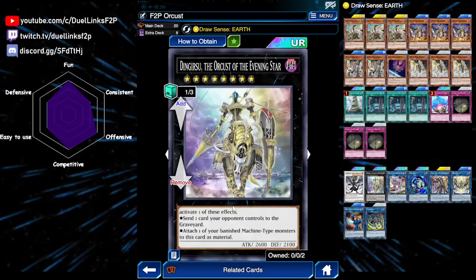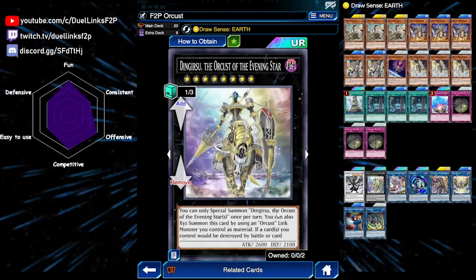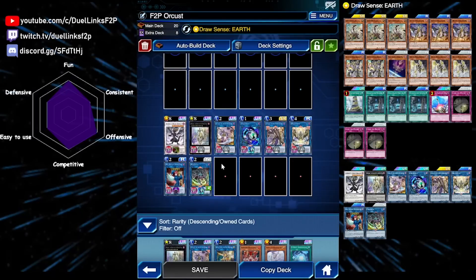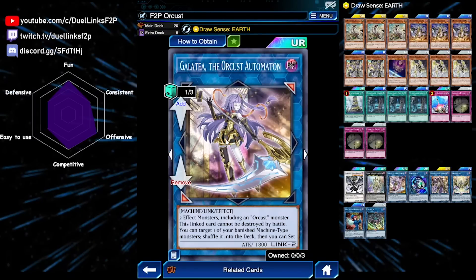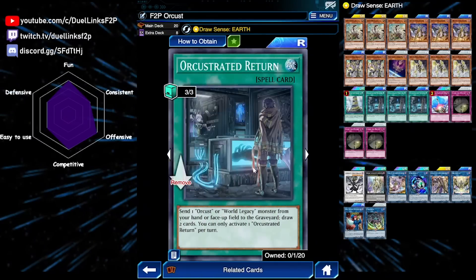If you're going second and your opponent has some cards on the field, you can always just send a card they control when you summon it during your turn. It also has a protection effect — if a card you control is destroyed by battle or card effect, you can detach one material instead. Next up we have our main searcher, Galatea. It is a Link 2 that requires only 2 effect monsters that include an Orcust. This Link card cannot be destroyed by battle. You can target a banished Machine monster, shuffle it back to the deck, and then set an Orcust spell or trap directly from your deck — most of the time you'll set your field spell, but if you already have it, you'll set your draw spell.